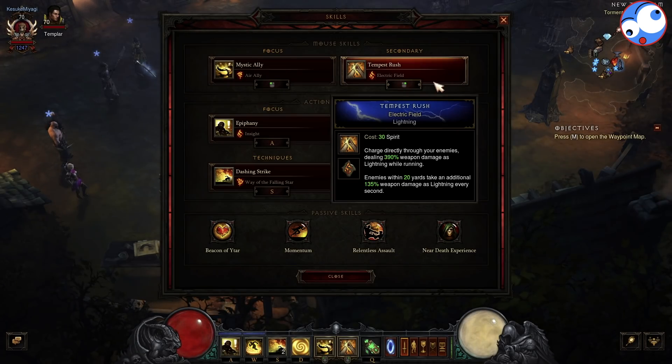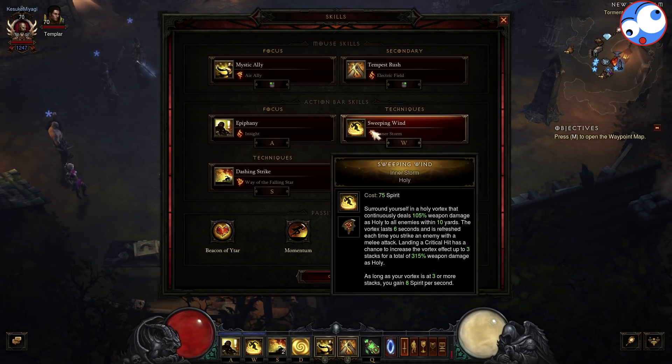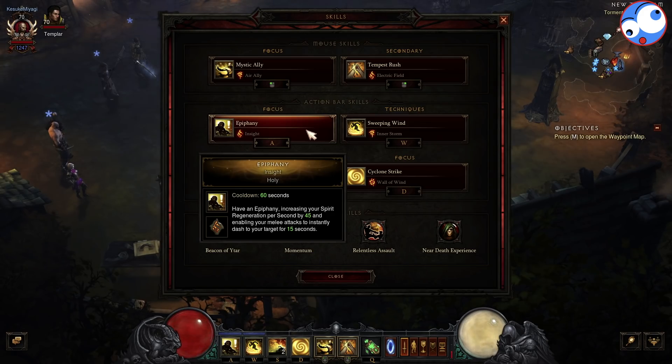Now in terms of skills, we're going for Tempest Rush with Electric Field — this is to get the most out of the weapon with the extra Lightning Damage, so you can get Lightning Damage on your weapon, Braces and Amulet for a pretty huge damage spike. Mystic Ally with Air Ally gives us passive Spirit Regen, which is obviously very nice, and it acts as a Spirit Potion just in case we accidentally hold Tempest Rush too long and our Spirit depletes. Every so often you'll get a Speed Pylon boosting your Attack Speed quite a lot and you might need to rely on this more then, but resource generally isn't a problem. Sweeping Wind we need because we have to activate the Sunwuku bonus — pick whichever rune you want because you get all of them, so it doesn't really matter. Epiphany with Insight gives us extra Spirit Regen; we want to Numlock this so it goes off constantly. Hold down Tempest Rush, and whenever Epiphany is ready to be activated again, take your finger off Tempest Rush — it will Auto Cast — then put your finger back on Tempest Rush again.